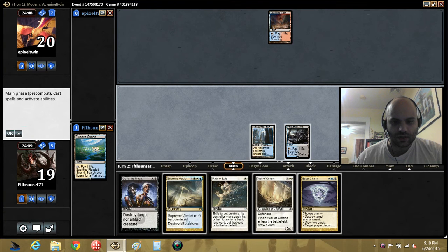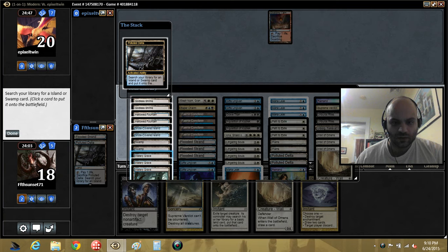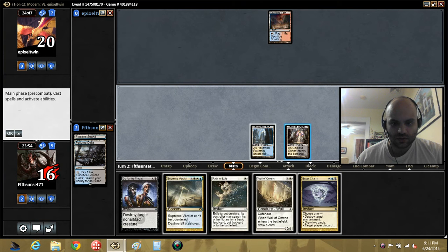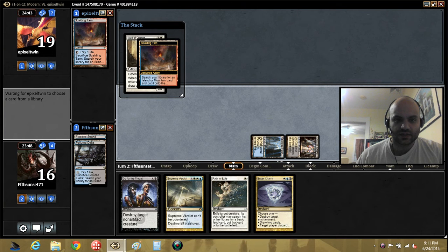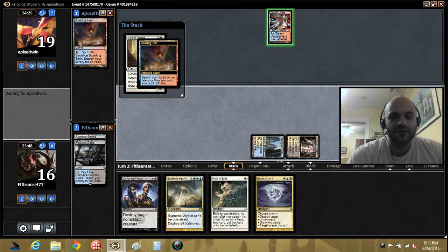I want to make sure I hit my land drops, so I'm just going to play out Wall. Since I have the Verdict, I want Godless Shrine. Hopefully this doesn't get Spell Snared — that would suck. We can also Path our Wall if necessary to get another land drop, assuming it goes through.